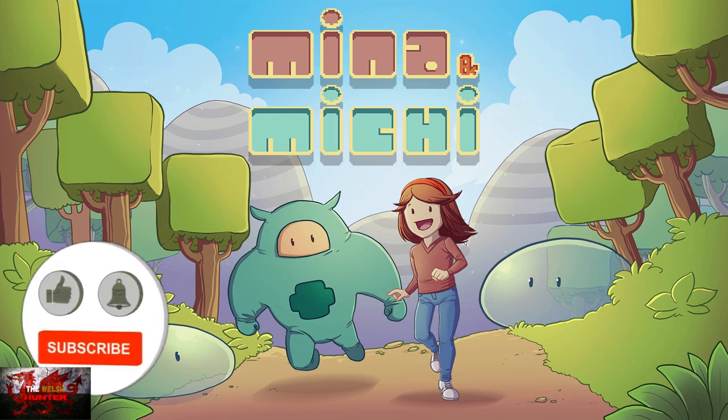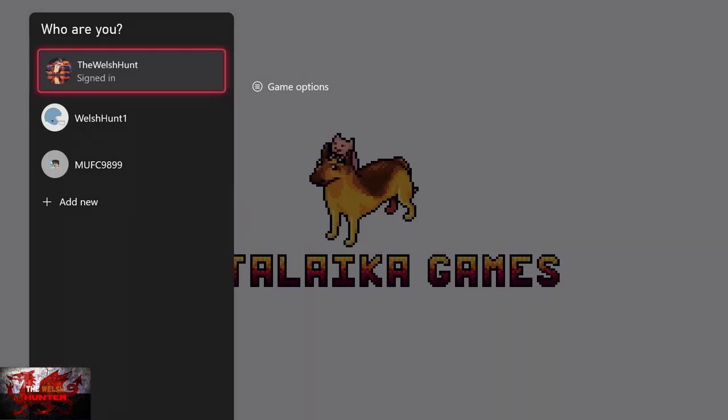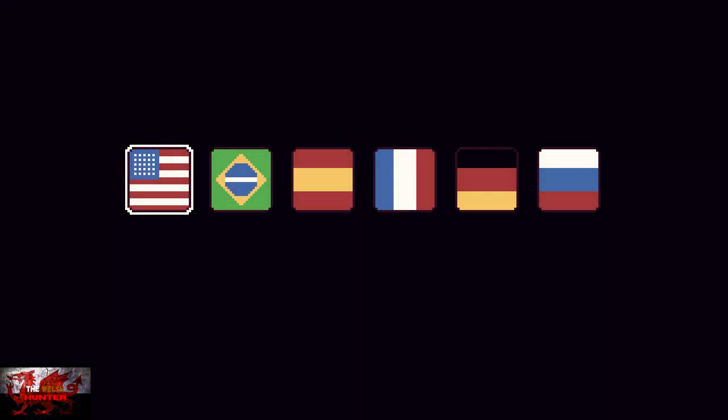Hello there guys and gals, the Welshundi here back with yet another 100% achievement and trophy guide, and this is another fun yet extremely easy one in the terms of Mina and Michi. The game was developed by Light Up Rattle Like Games, published by East Asia Soft, and is available for a deliciously small £4.19, although at this point of recording it's on sale for £3.35, so it's always worth watching out for any future sales too.